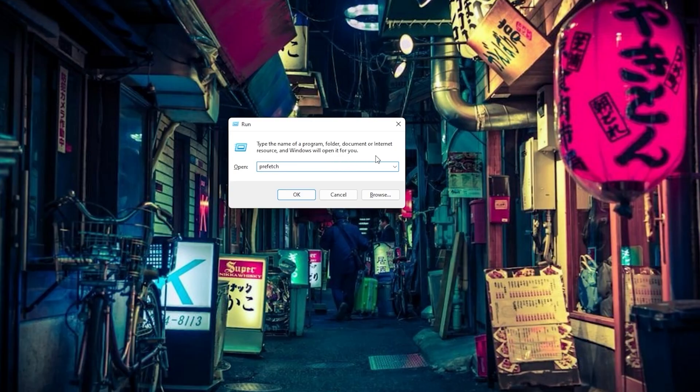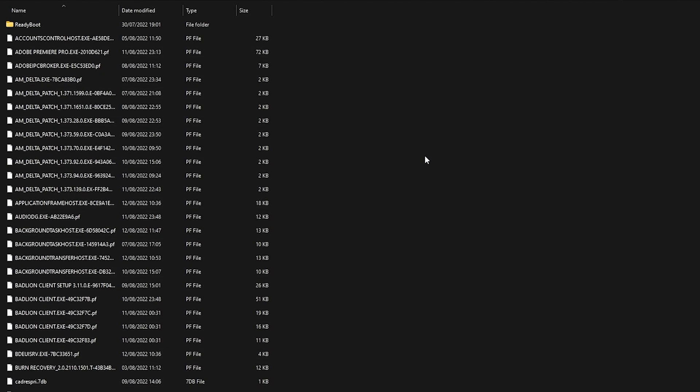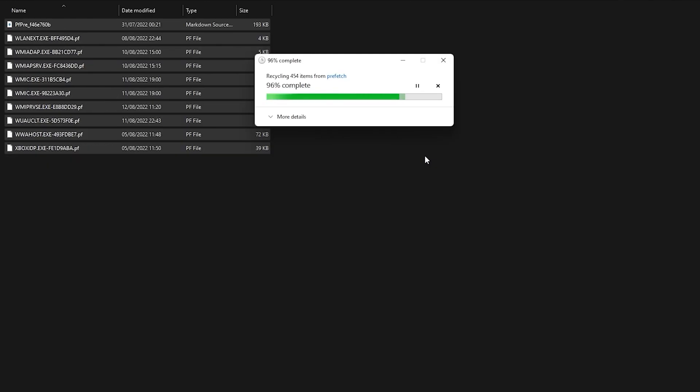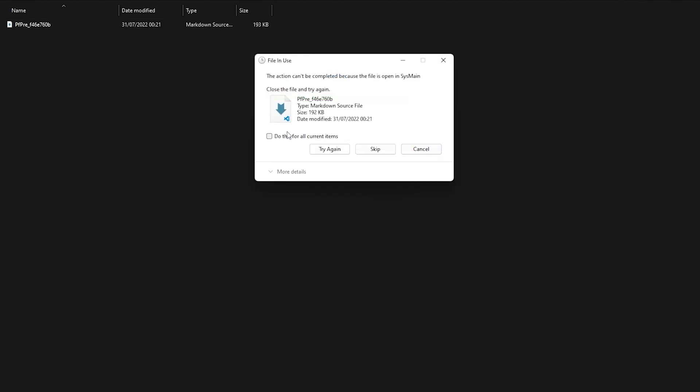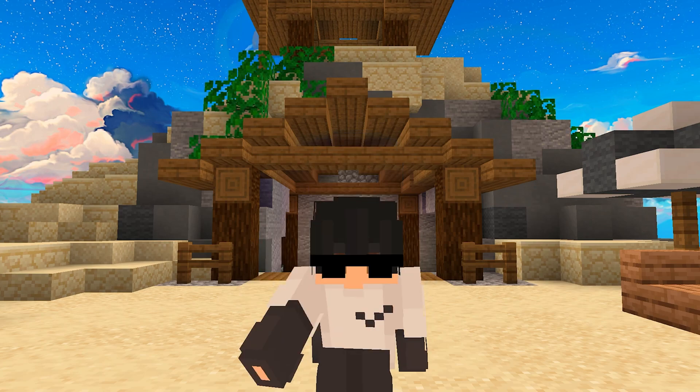The next one is Prefetch — type that and press OK. Once again, press Ctrl+A and Delete. For this one you should press Escape when done. That's basically all for outside of Minecraft, so let's go to the Minecraft settings now.